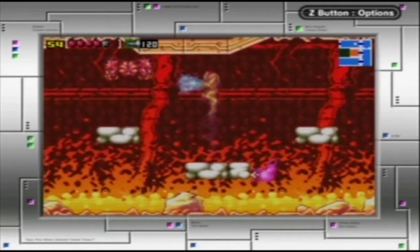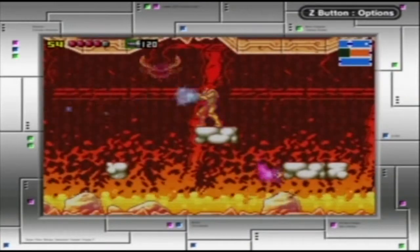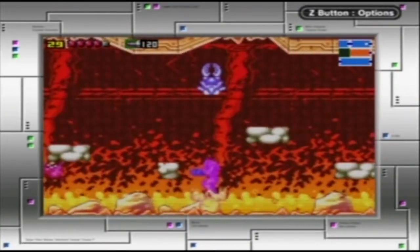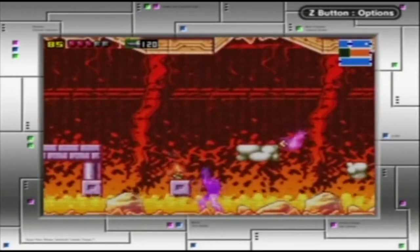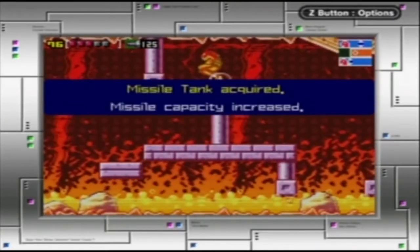I ain't afraid of no heat. Oh god, I'm afraid of you, though. You're kind of weak. Oh no, boiling lava! High jump — I'm jumping too high! All that for missiles.